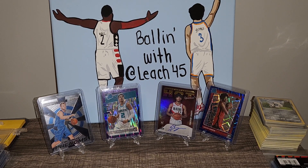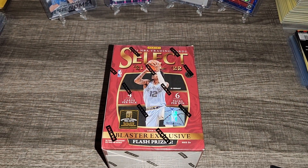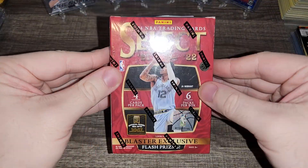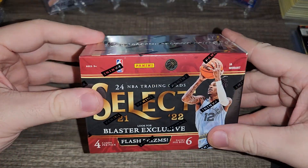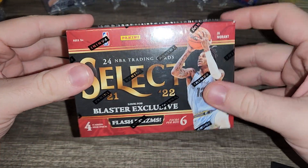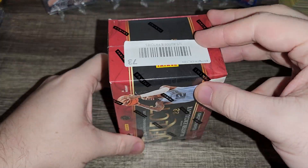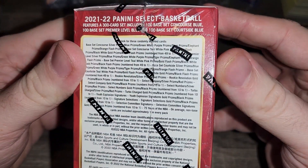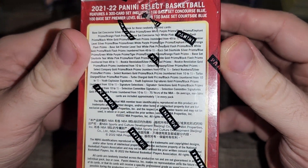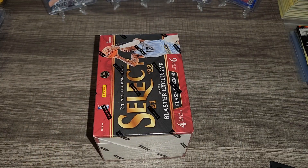It's your boy Leech 45 back again with Low Budget Rips. Today we're going to be ripping a 21-22 Select blaster box. I don't think I've ripped one of these yet. I actually won this in a Whatnot pull box, so I pulled the card out and got a free blaster with it — very cool. Here's what all you can get in it, but let's go ahead and start ripping.